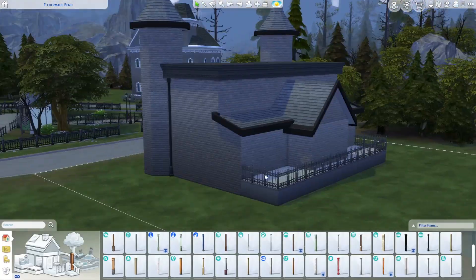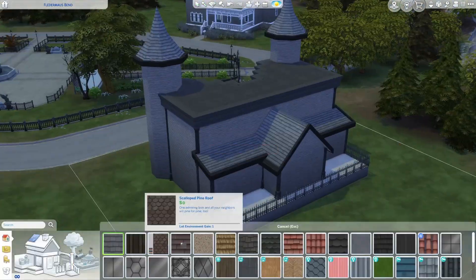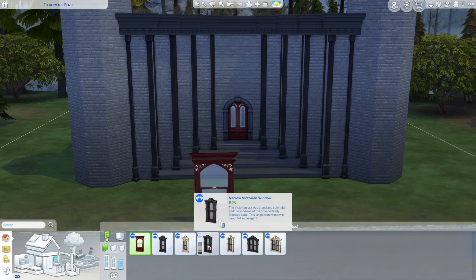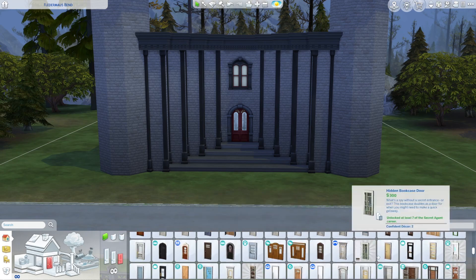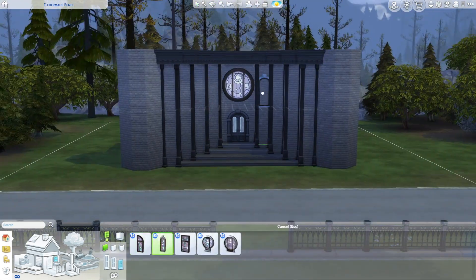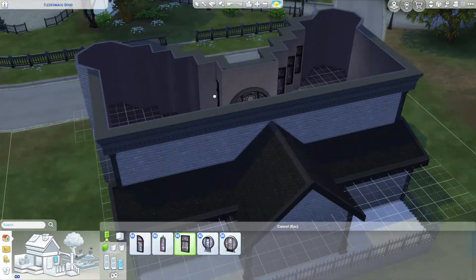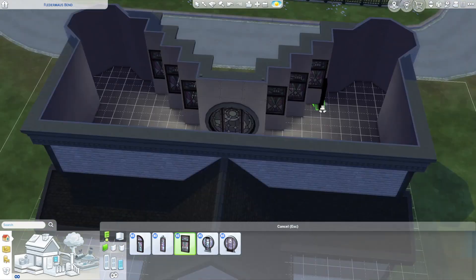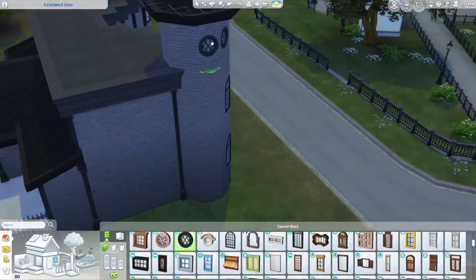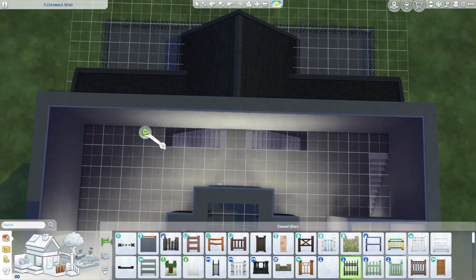Now I'm going through and adding columns to all of the corners on the build, which kind of made it look a little Tudor-style. I wasn't sure about a color scheme — I really liked this red door from Vampires at that deep maroon, but there weren't really any windows that matched super well. After a lot of searching, I decided to go with the Realm of Magic window and door set, using that big round window as a centerpiece and the smaller rectangular window like stained glass with a couple of accents. I wasn't going for purple initially, but I'm not mad about it.